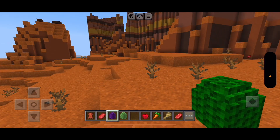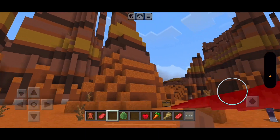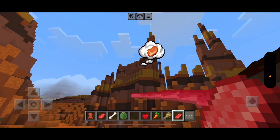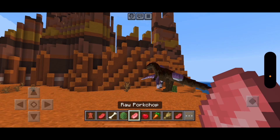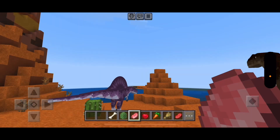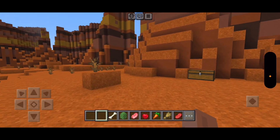Baby T-Rex. Yeah. How small are we talking for a baby T-Rex? Seems about right. What does he want? He wants raw pork chop. Tame. There we go. Two dinosaurs... I mean three, including the Pterodactyl.